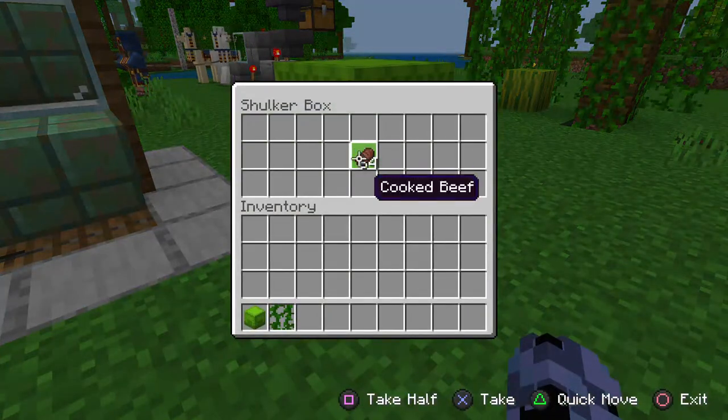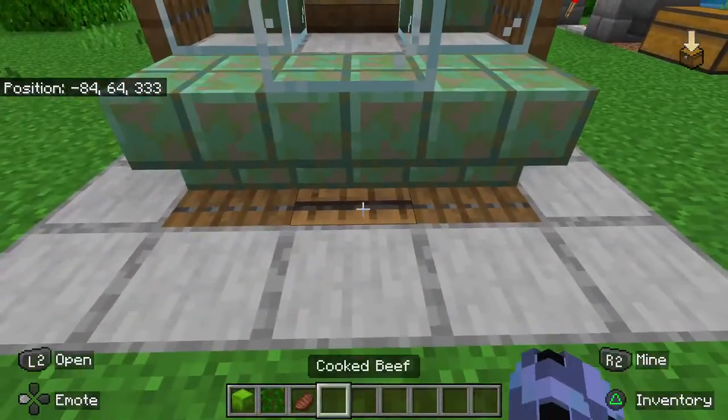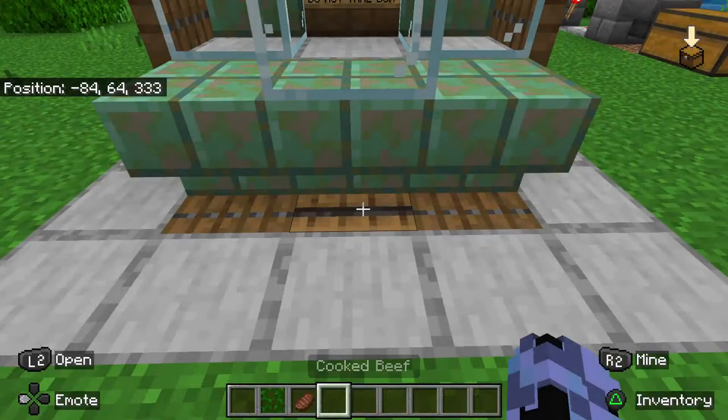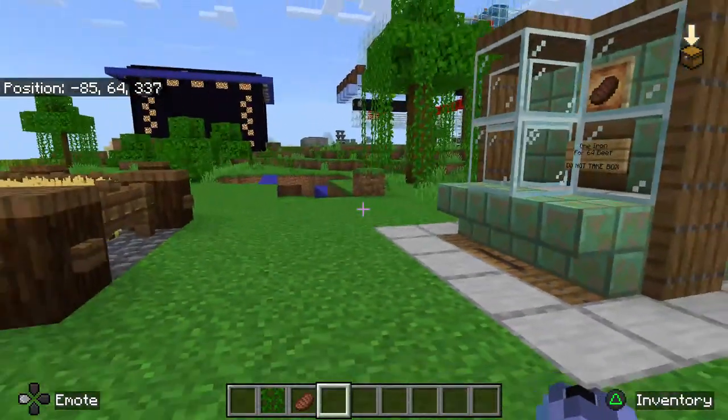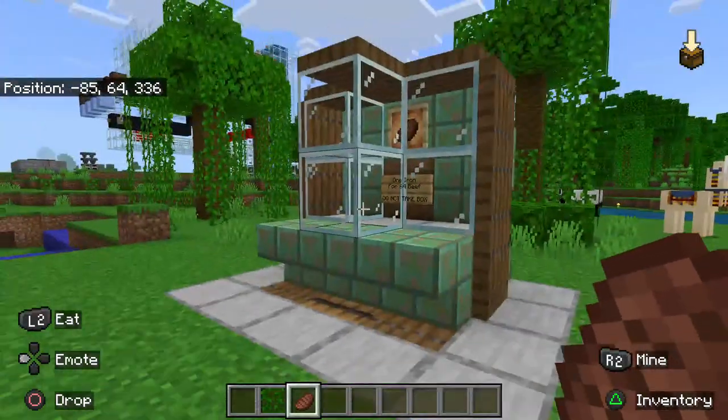Empty it out and please return your shulker box into this barrel. Now you have your cooked beef and you're good to go. Thanks for watching.